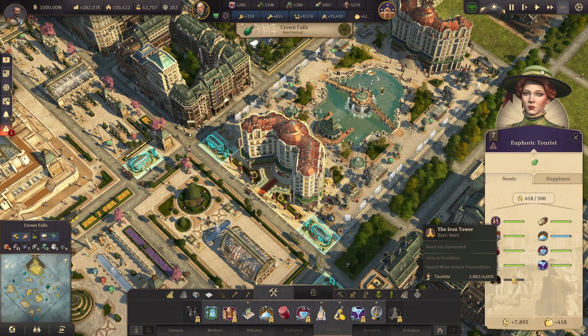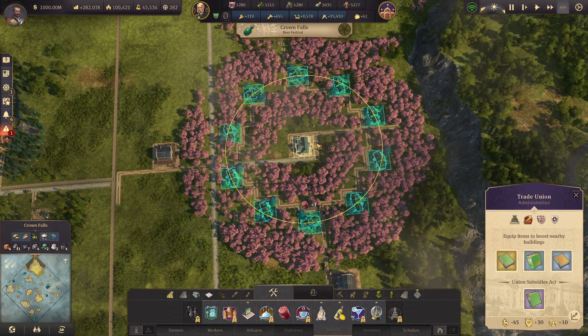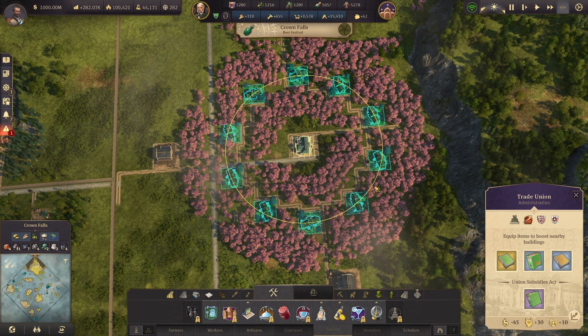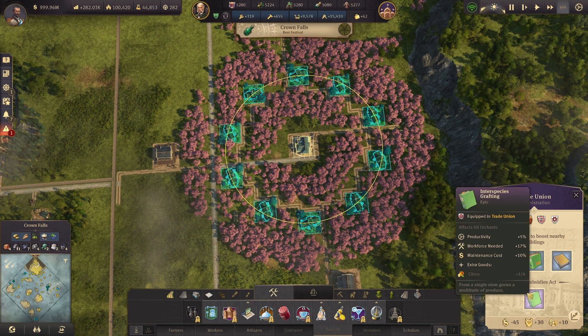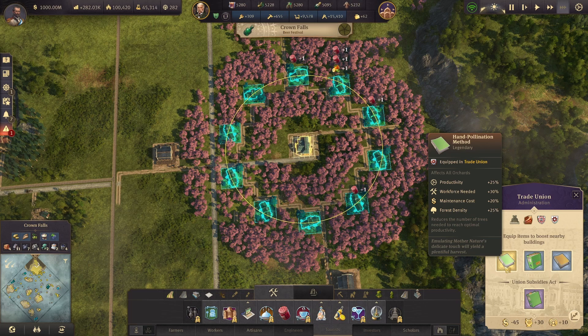So that's going to be quite a few jam orchards. What can you do to produce all of this and get away with needing fewer? Well, let's take a look at this jam orchard extravaganza — 10 jam orchards, definitely more than you'll ever need unless you go buck wild on tourists. We have a trade union connected by road to the palace, which is important because we want that fourth trade union slot. We've got the hand pollination method, which increases productivity, increases workforce and maintenance, and decreases the number of trees needed by increasing forest density.